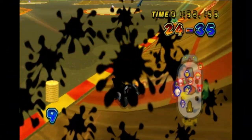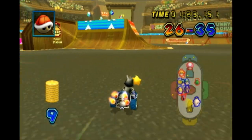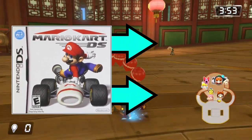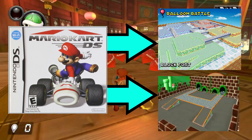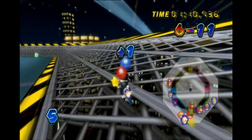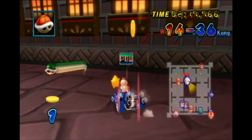The first thing I am going to do is predict the retro battle maps. But before I do, let's go back to the beginning when retro battle maps became a thing. Retro battle maps started back in Mario Kart DS, only bringing two retro battle maps: Block Fort from Mario Kart 64, and Pipe Plaza from Mario Kart Double Dash. Mario Kart Wii brought back five retro battle maps: SNES Battle Course 4, N64 Skyscraper, GBA Battle Course 3, GCN Cookie Land, and DS Twilight House, making it the game with the most retro battle maps to this day.